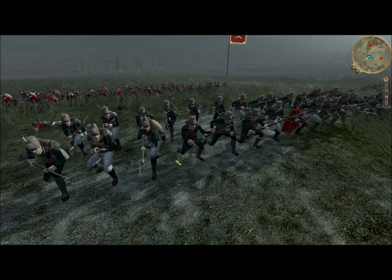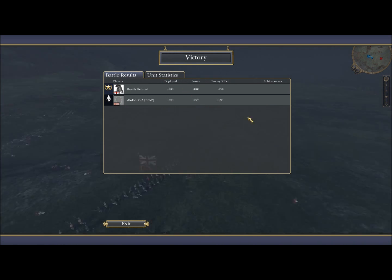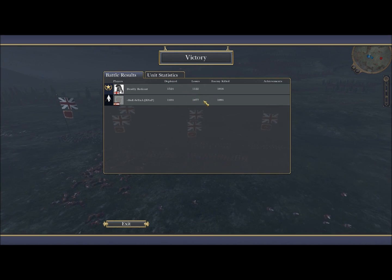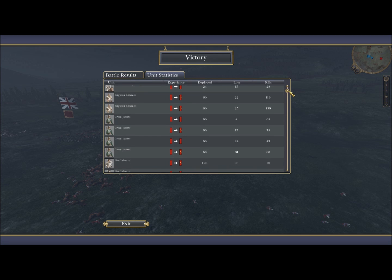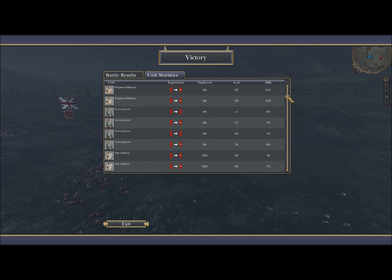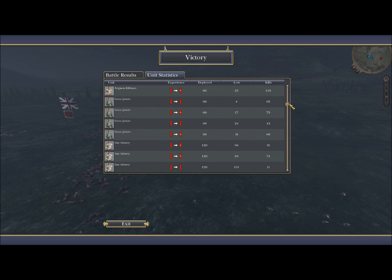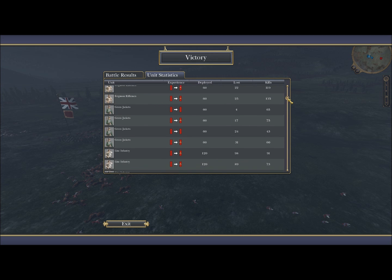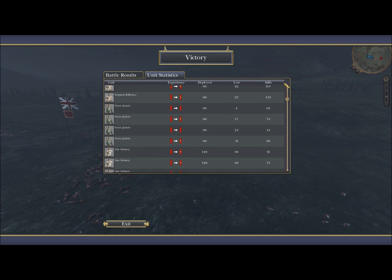I'm liking these Green Jackets — they're the same ones from Sharpe. Look at those losses though. I lost more than him, but it was a bloody fight. That was a great fight — good skills, skilled fight. Let's see what my best unit was. Yeah, the Ferguson Riflemen — I guess they are worth their money. Doesn't show my opponent's stats unfortunately.